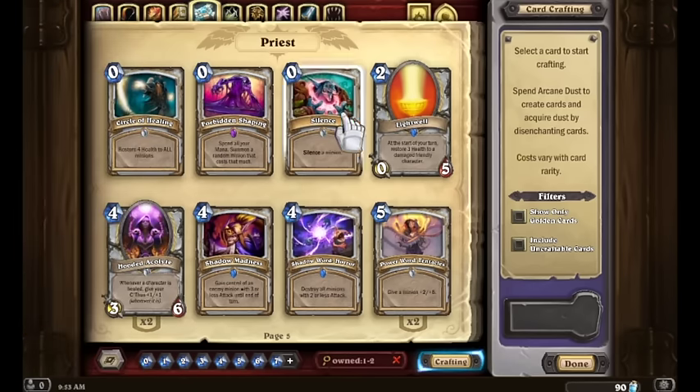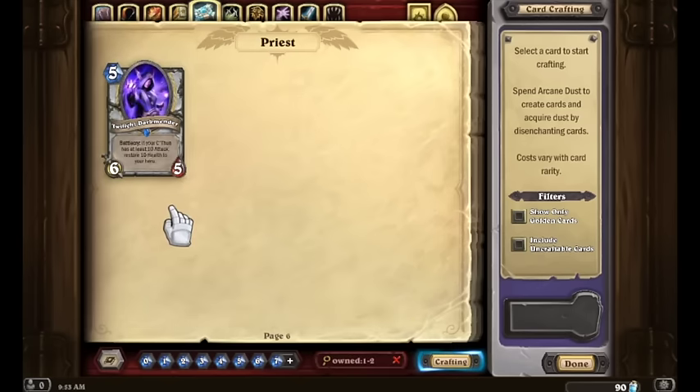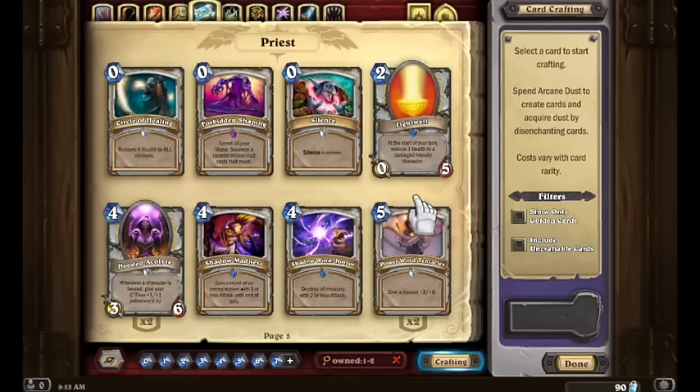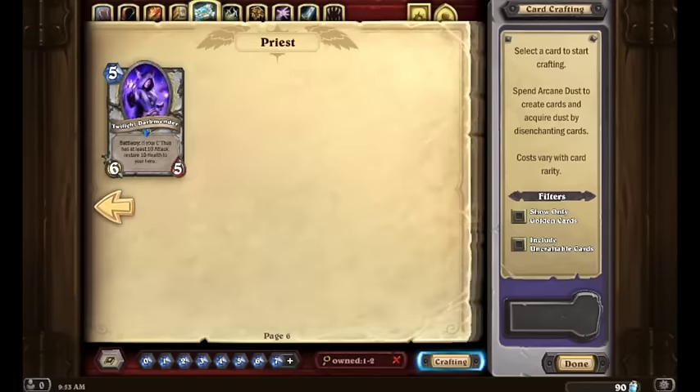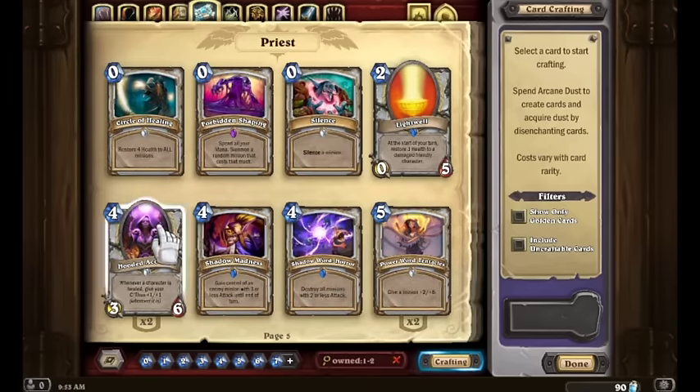For Priest, we've got Circle of Healing, Forbidden Shaping — the other epic card I got — Silence, Lightwell, two Hooded Acolytes, Shadow Madness, Shadow Word Horror, two copies of Power Word Tentacles, and one Twilight Dark Mender. We've already got some good stuff here to potentially make a C'Thun Priest, though there are some junk cards in the mix as well.